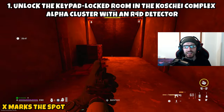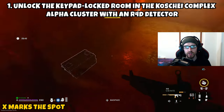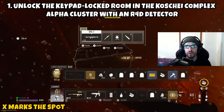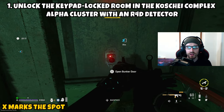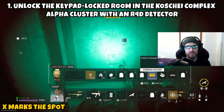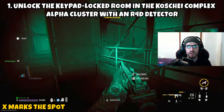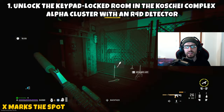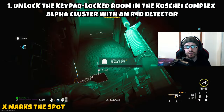Part one is asking us to unlock the keypad locked room in the Koshai Complex Alpha Cluster with an R4D detector. The first thing we need to do is locate an R4D detector, and the good news is it's going to be in the chemical plant. You guys are going to make your way from where you entered the complex all the way to the center, where you'll need to put on your night vision goggles. You're looking for one of two buildings in the center of the chemical plant, and inside on a workbench-like table there will be an R4D detector.